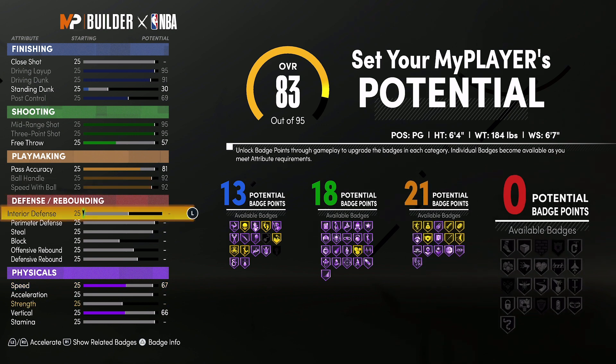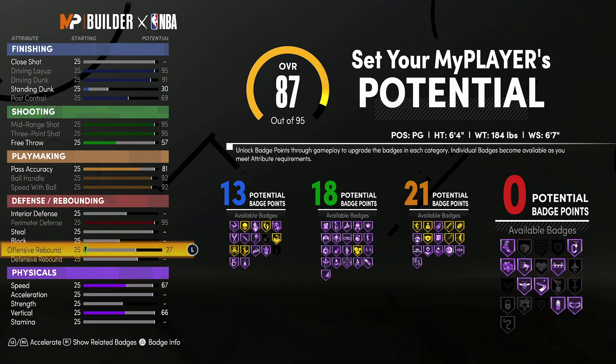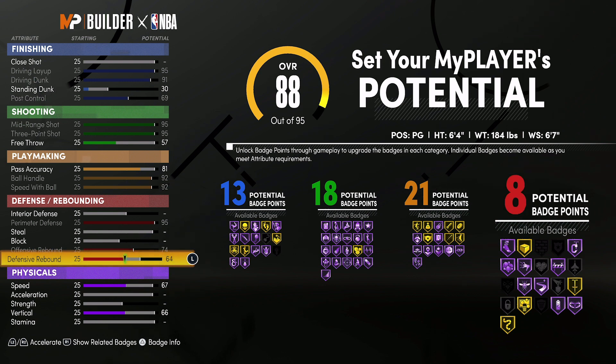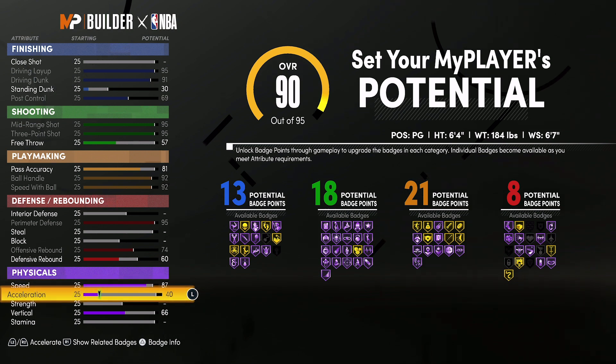For defense and rebounding, you're going to max out your perimeter defense, bring your offensive rebounding up to 74, and bring your defensive rebounding up to 60. That's going to give you 8 defensive rebounding badges — so 13 finishing, 18 shooting, 21 playmaking, and 8 defensive rebounding badges, for a total of 60 badges. For physicals, bring your speed up to 87 and your acceleration up to 87.